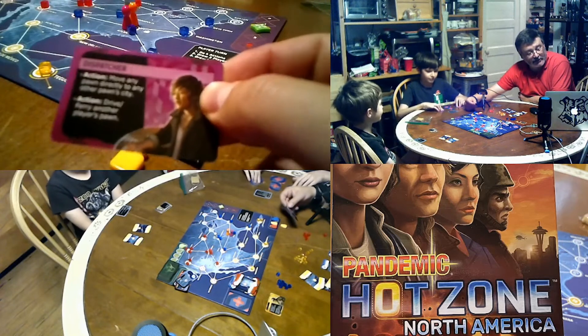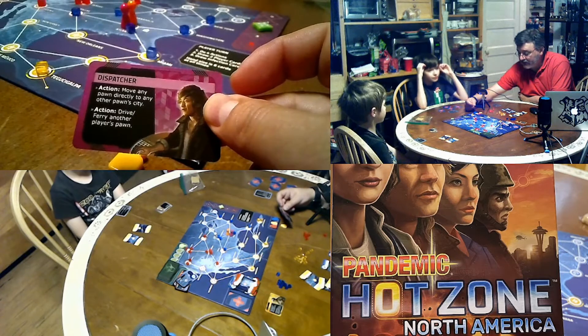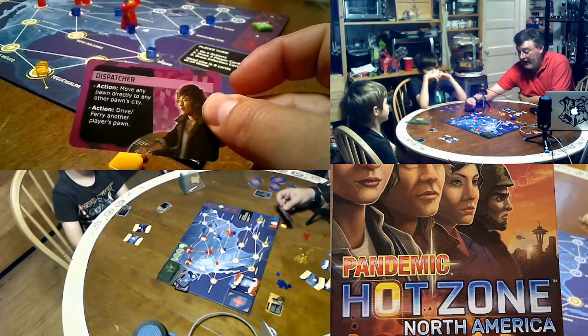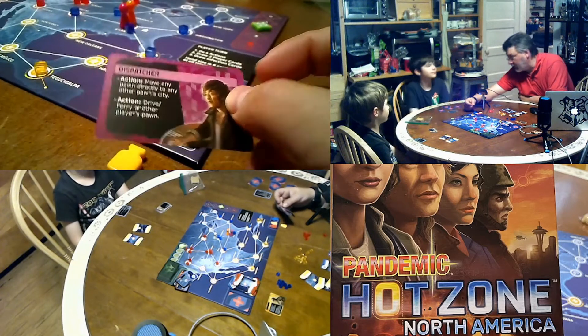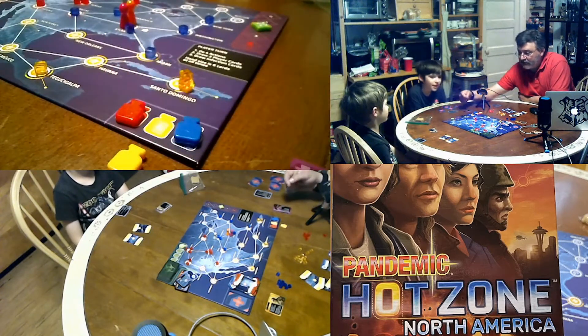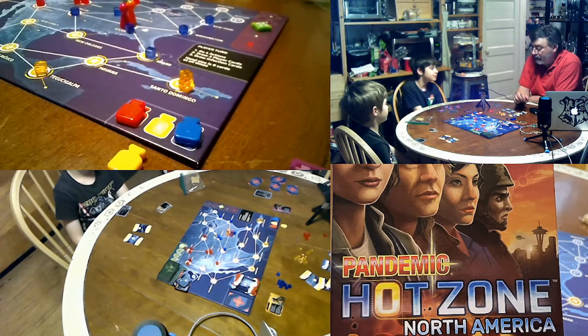Tommy was the Dispatcher, which lets him move other characters to any other character's position or take a character along for a ride. And Gus was the Generalist, which gives him an extra action every turn. Each player's turn has four actions they get to do.